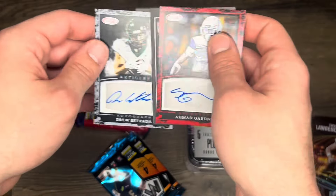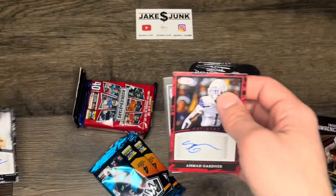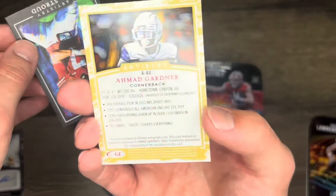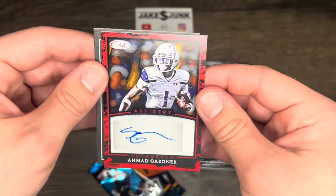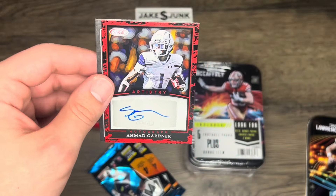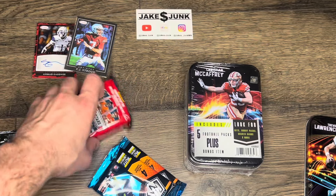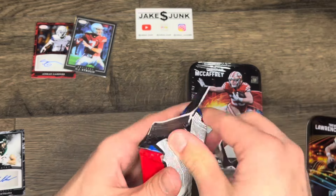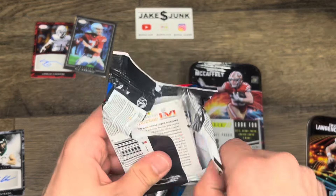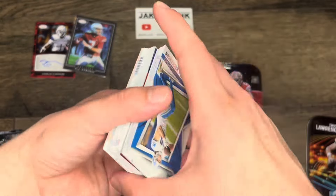Drew Estrada — I feel like I've heard of him — Houston Texans. Guys, I think we just got a Sauce Gardner. NFL Draft, fourth overall pick. We just got a Sauce Ahmad Gardner! Wow, that's awesome! Not bad at all. Let's get into this Rookies and Stars here. Already getting that Sauce, so I am pumped after that one. That was great.